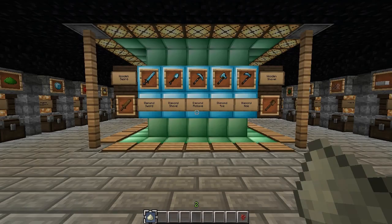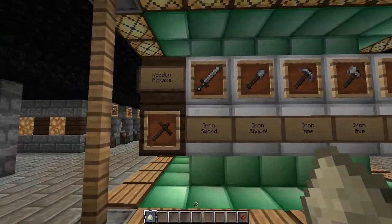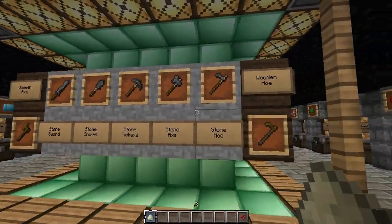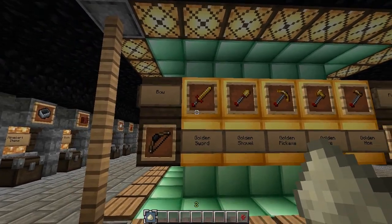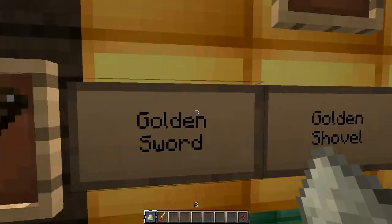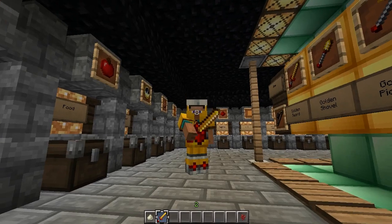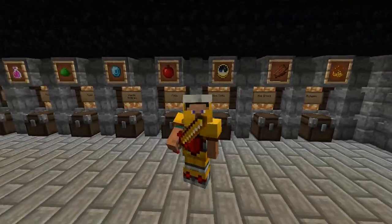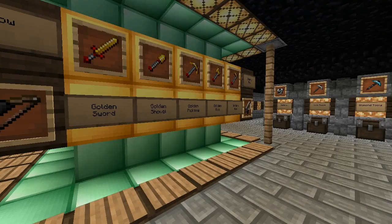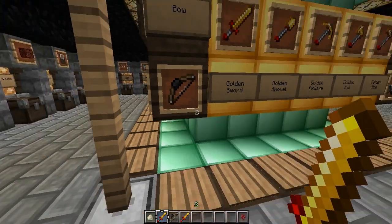Here are the wooden doors — nice, a bit Painterly-ish. I could see this pack looking really nice with any adventure map, especially a medieval one. I like that gold sword with the red. I really like the gold in this pack — I don't know why, it just looks nice.